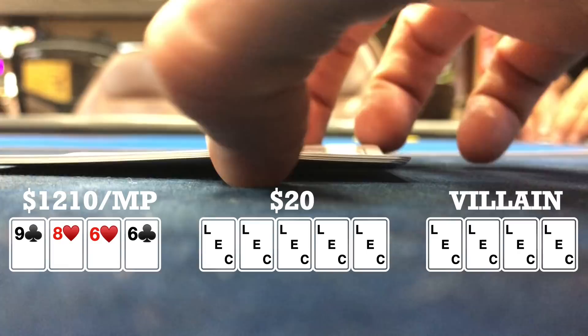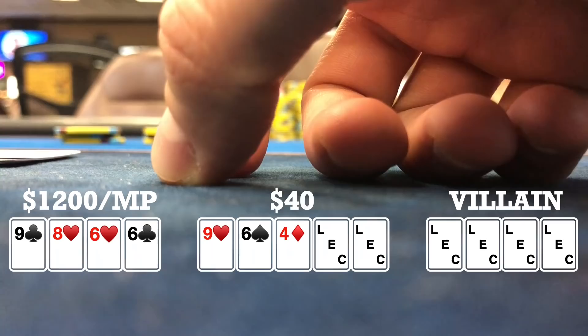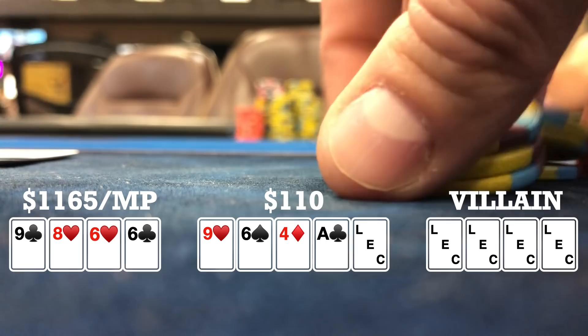This hand is over two hours after the previous hand. I look down at nine, eight, six, six, double suited in a straddled pot. I limp and we're going four ways to a flop. Flop comes nine, six, four, rainbow. When it checks to me, I bet $35 and only one early position player calls, so heads up to a turn. Turn brings an ace, which shouldn't change anything — if I was ahead on the flop, I should still be ahead. When my opponent checks, I bet $105 and he folds. So we take it down.